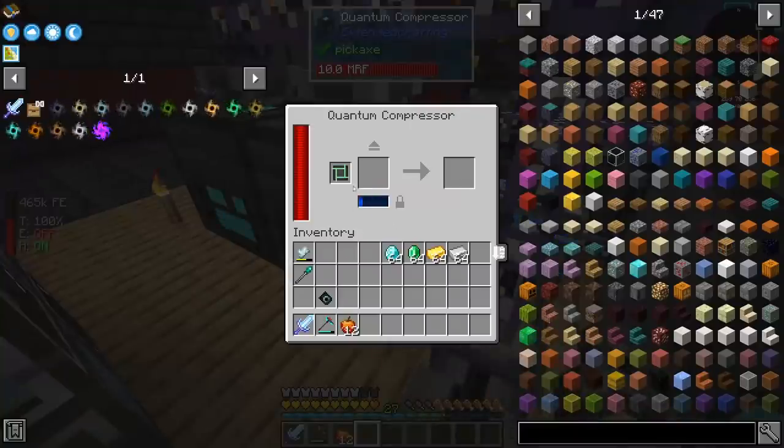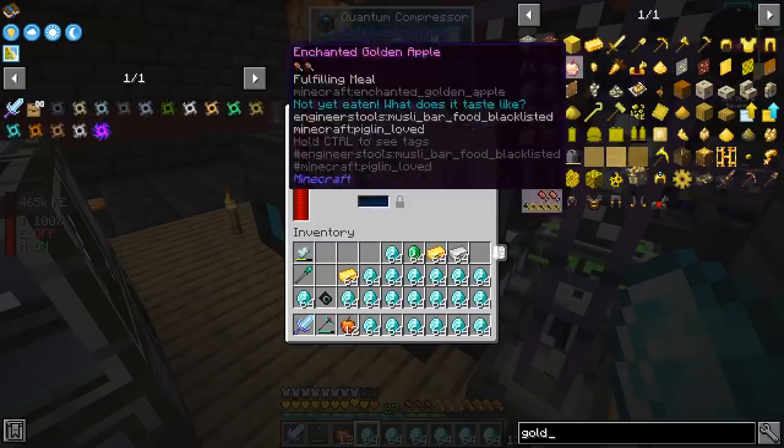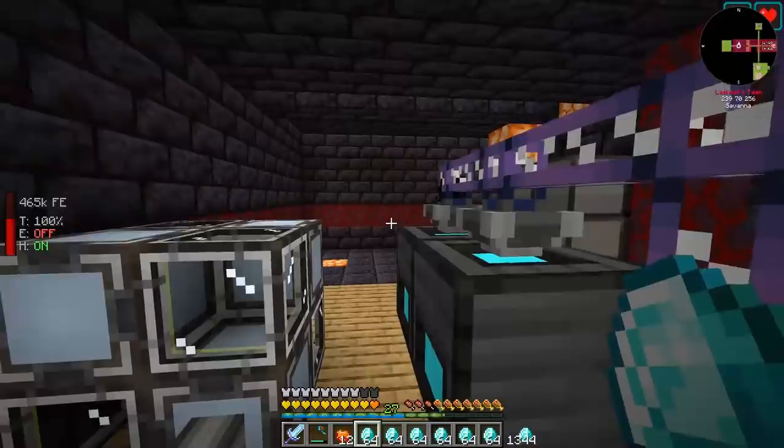Why am I exporting diamonds? No, no. Oh wait — gold does not have a singularity. I was wondering why I can't make it. So we shall have iron, emerald, and diamond.